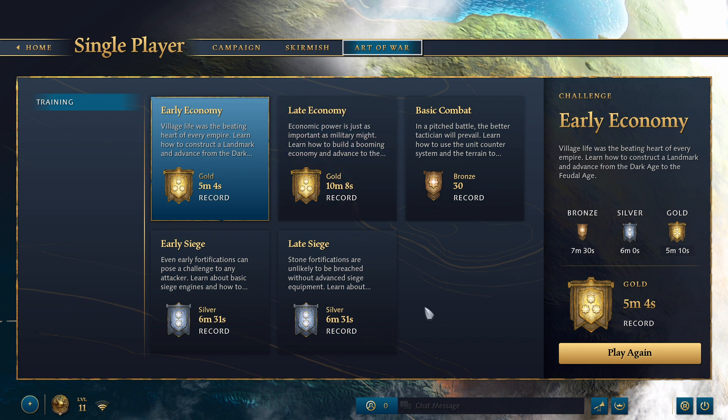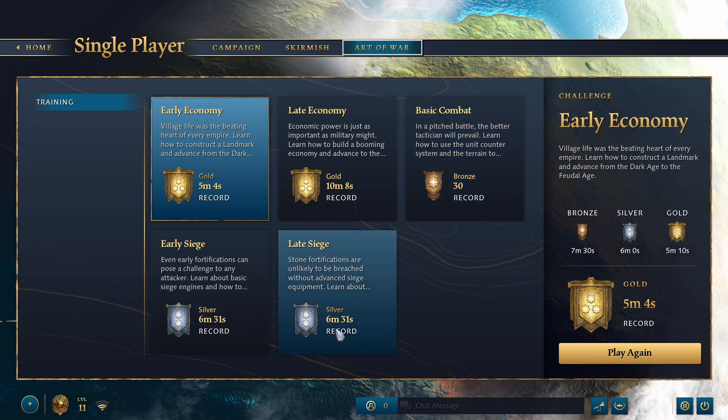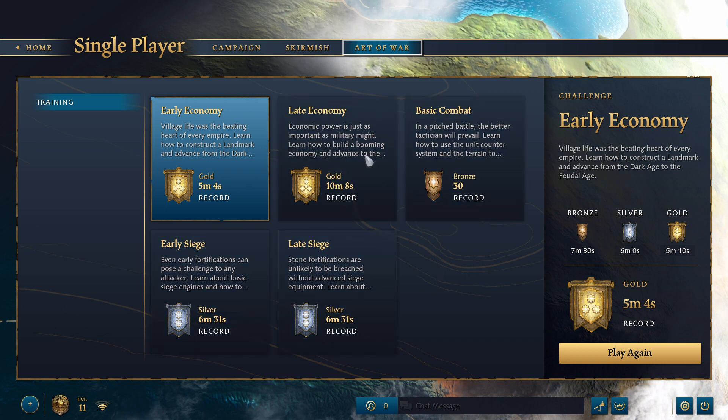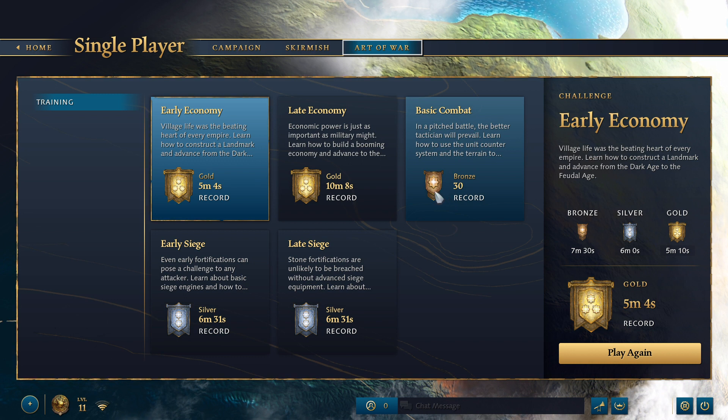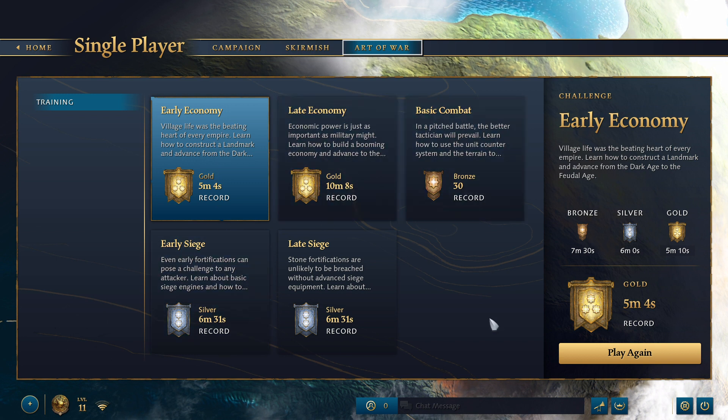I played each of these once. You can see I got gold for the first two, only bronze for the basic combat one, and then silver — almost gold — for both siege ones. I can see we'll be able to get gold on all of them without too much trouble. These next few videos will cover that, starting today with how to get gold in early economy.